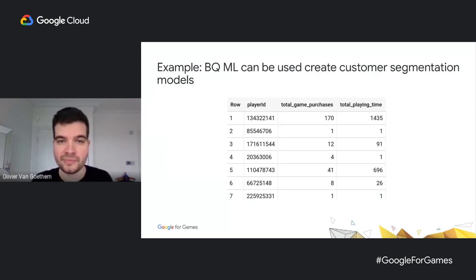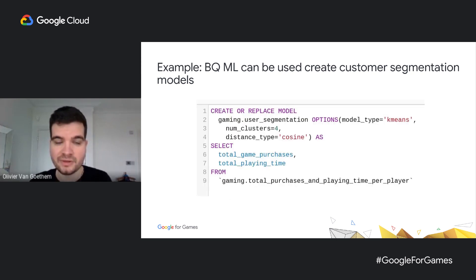Let's have a look in practice. Imagine a table in BigQuery that contains game purchase and playing time data. We've aggregated these data points to have a single row per user ID that contains values for their total number of game purchases and total hours of playing time. We've been asked by the marketing team to segment these users so that we can identify our most valuable customers. To do this, I can use BigQuery ML's k-means clustering model — all done using just a simple SQL statement. I configure the model to segment our user base into four categories, then pass in the data from that table.